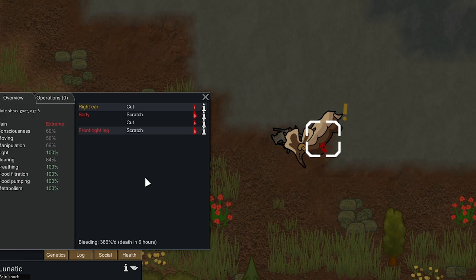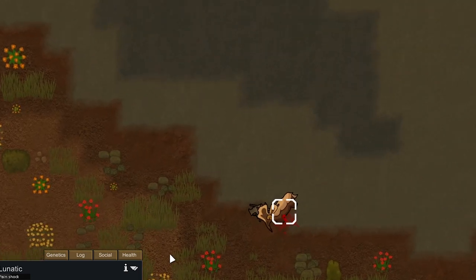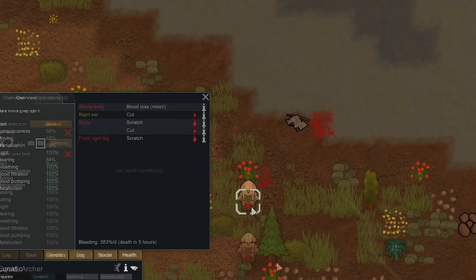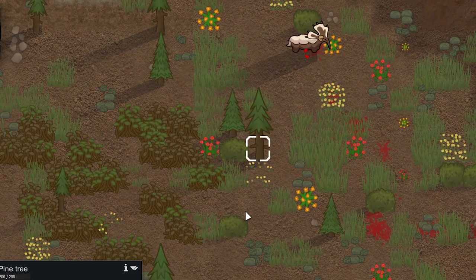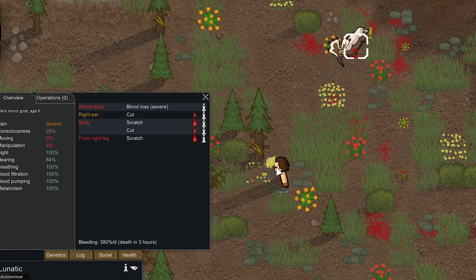We got an animal transport pod crash by the way — it's a shock goat ram. It's going to bleed out in six hours. I'm pretty sure if we save this thing there's a chance it will join us. It's really far though — our base is all the way up here to the north and it's all the way down here. It's got five hours left and it got up. It should bleed out and go unconscious pretty soon — it's got moderate blood loss. We're just going to come down here, chop some trees, and wait for it to bleed out, then we'll save it.